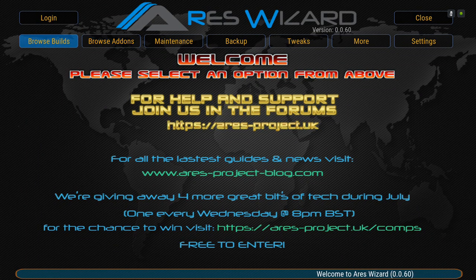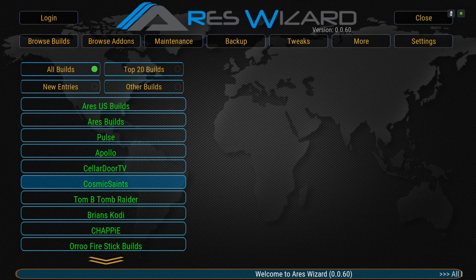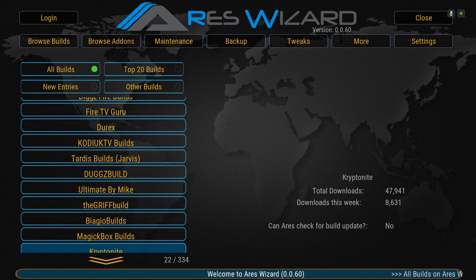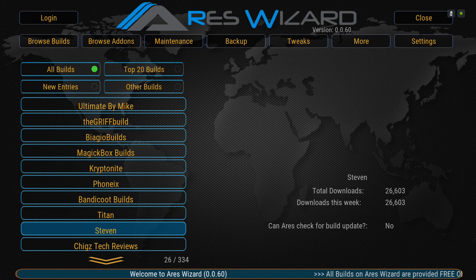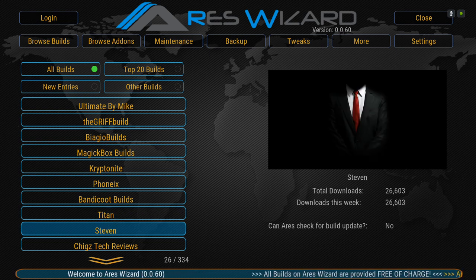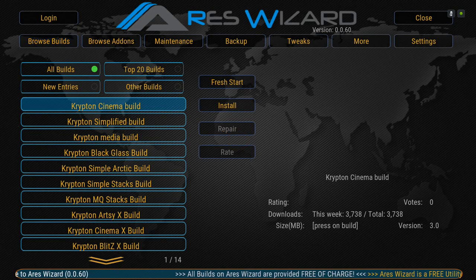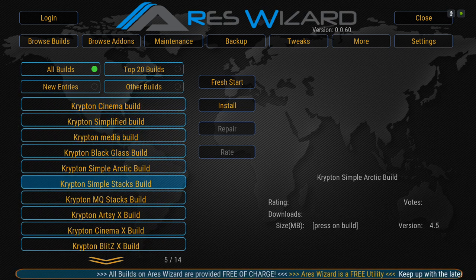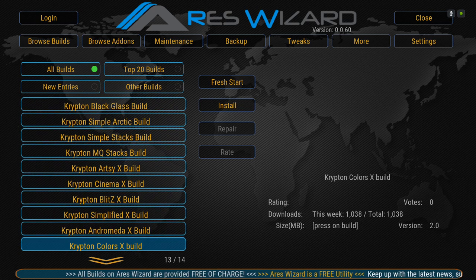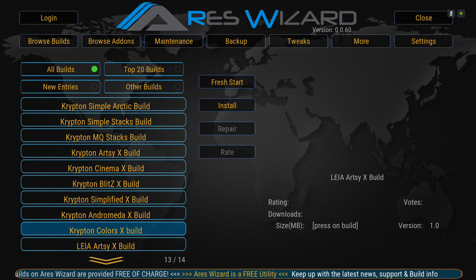Once you get to the screen, go to Browse Builds. Make sure you're starting from a fresh install of Kodi. And I repeat once again — this is for Kodi 18 Leia, not for Kodi 17. Scroll down to 'Stephen,' click on it, then scroll down to the Leah RTX build, which is for Kodi 18 Leia.